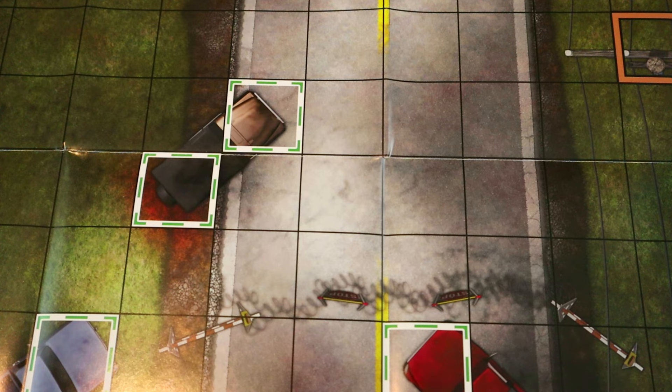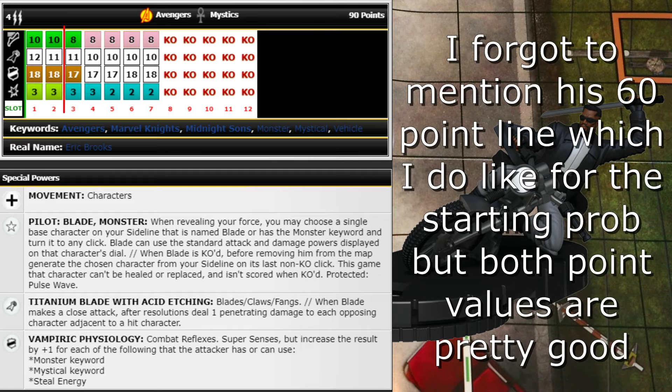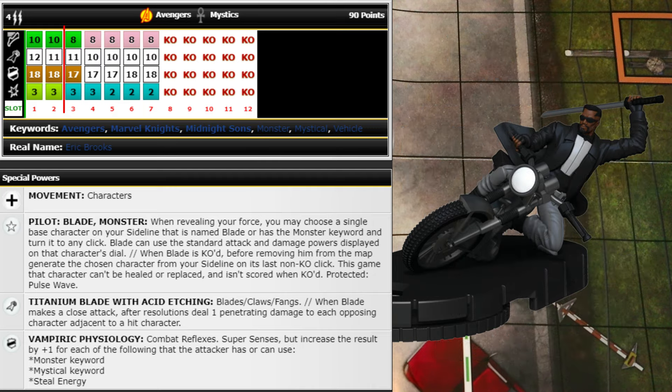Next is Blade coming in at 90 points with Mystics and Avengers team abilities, 4 range double target, and keywords: Avengers, Marvel Knights, Midnight Suns, Monster, Mystical, and Vehicle. He's got Charge, 12 attack, 18 Impervious, 3 damage with Exploit, improved movement for characters, and the Pilot trait for Blade or Monster keyword. There are lots of great monsters to pop out of him.